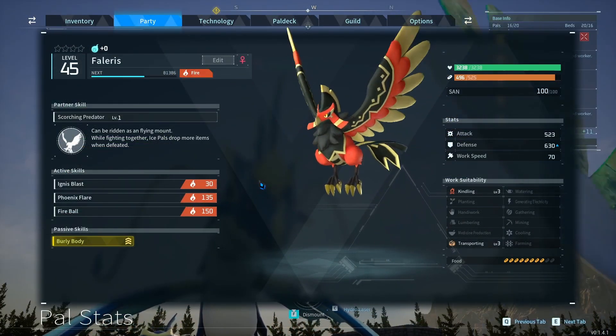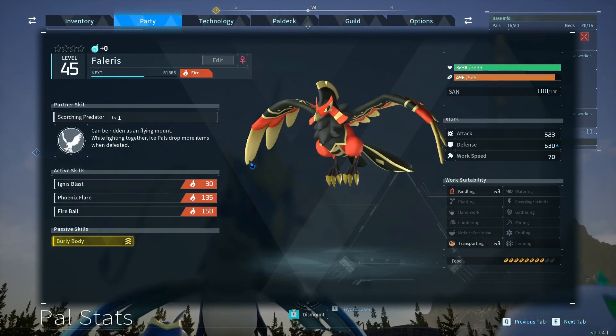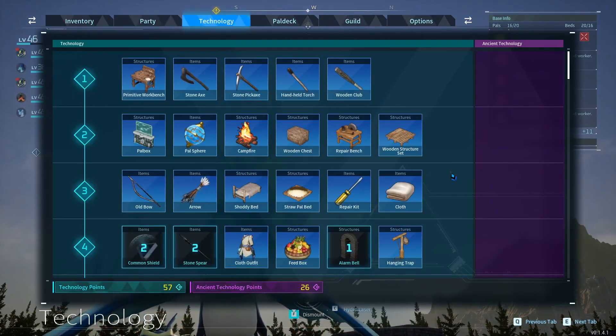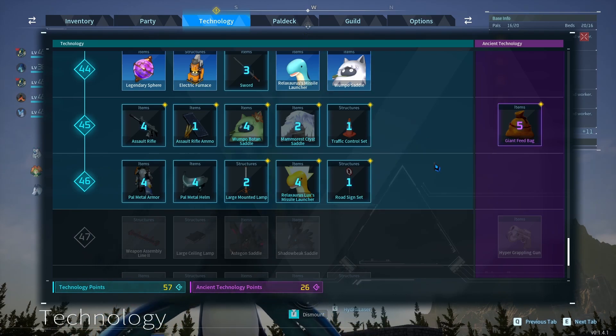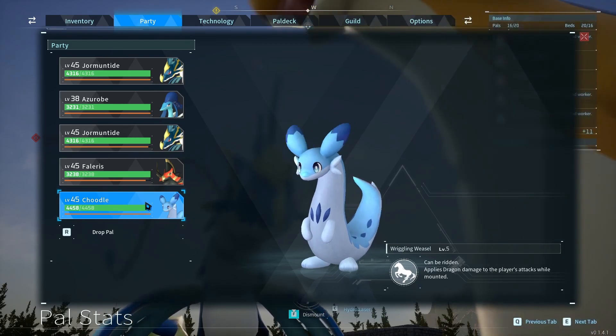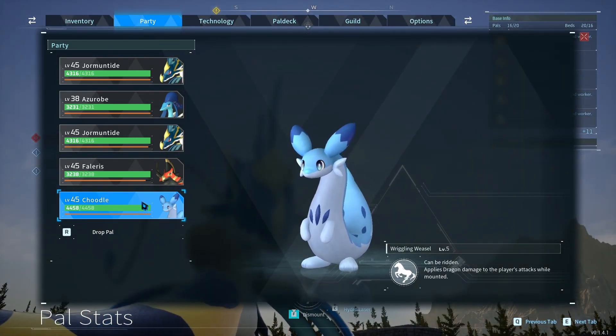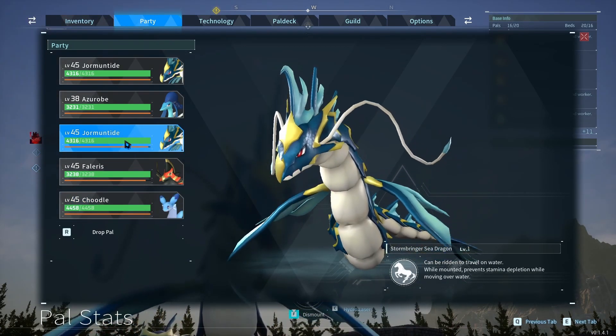We know the remaining bosses: we have Falaris and then after that we have Shadowbeak. I feel like we are in a decent spot to take on this boss. In between episodes, I gained two levels by going around and catching a bunch of pretty easy pals - basically levels 20 to 30 in the pal deck, and a couple of others like Dig Toys and Hang You in the low level Desert near the Anubis boss. That gets us to level 46. Our party is also pretty close to level 46.